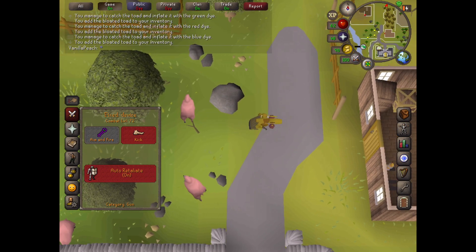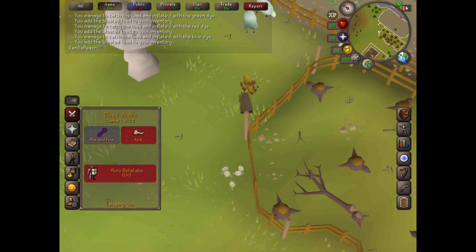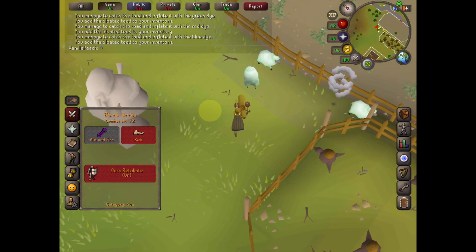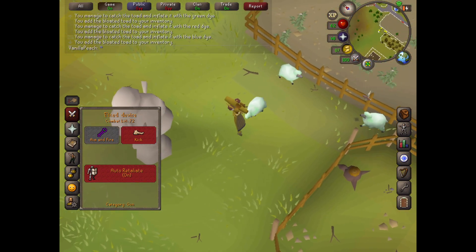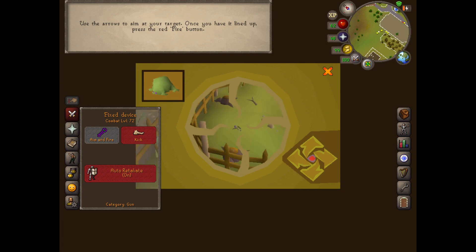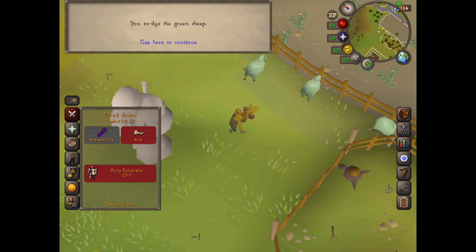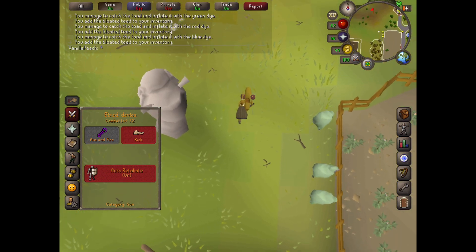Head north to the green sheep. Face the green sheep and equip the green frog, then fire to dye them. Now head further north to the yellow sheep and repeat the process.